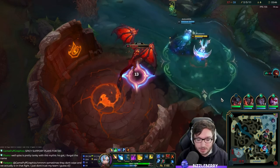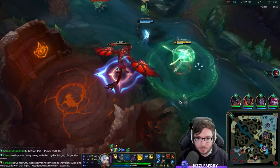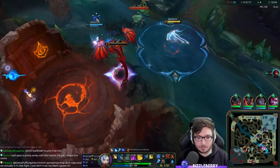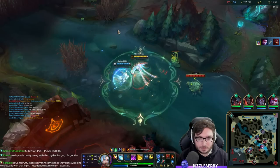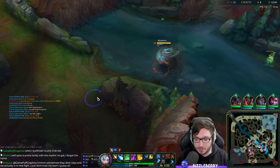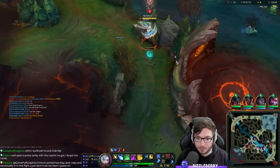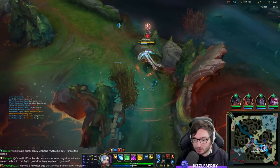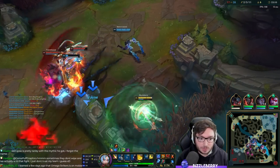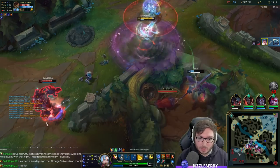I actually need the Vayne to take damage here because of the stacks with my W. You never want to tank the objective yourself if it means - for example I need the Vayne to actually take damage so I can heal her with W and then my shield also. Oh, that was all me apparently.